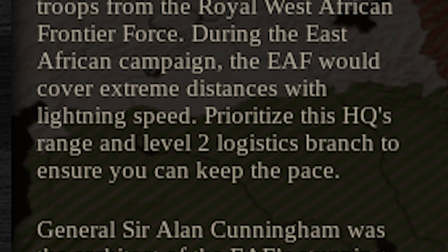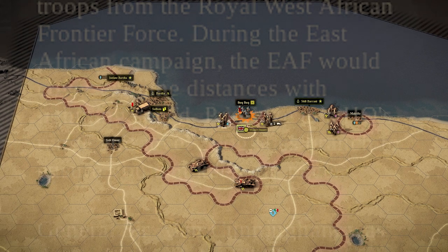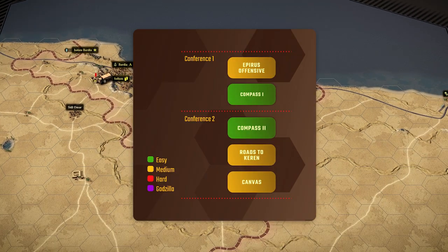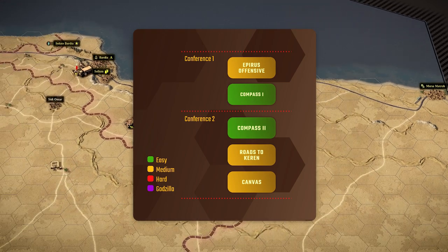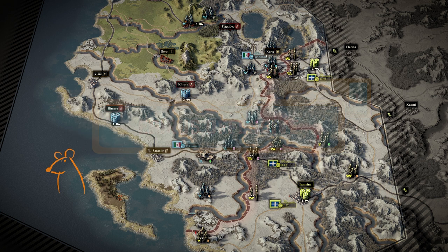As an additional piece of general advice, please pay attention to the briefings of the missions and the descriptions of the HQs. These include valuable advice about what you should be doing and what kinds of skills you should be buying for your HQs — these suggestions are pretty much universally and unambiguously good. Without further ado, let's look at the first two conferences of the Desert Rats DLC. Desert Rats meets us with a mission in Greece: Epirus Offensive. If there is one word to describe it, it is supply.